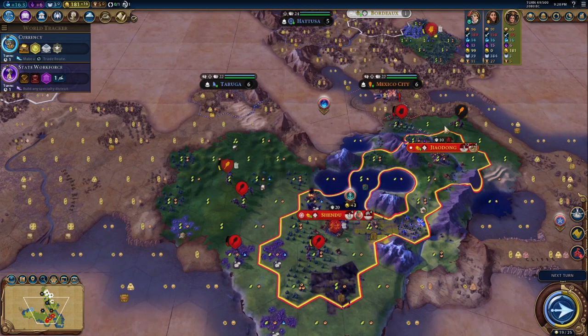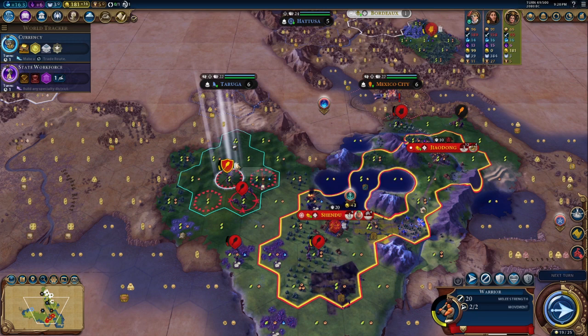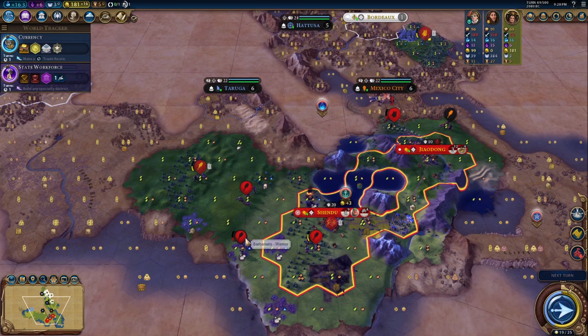It's important that we defend — defending will get more combat strength out of this unit. I think it's probably better we go here; we're close enough to where they're going to get kited over anyway, and we might as well get the extra defensive terrain so we don't get hurt as badly.